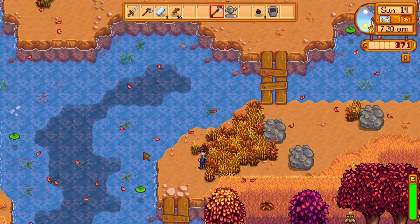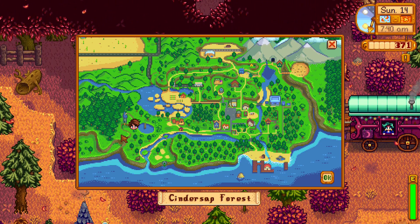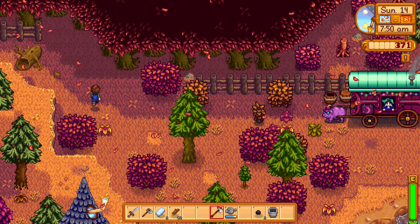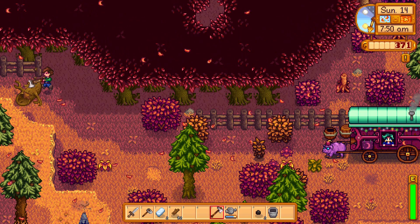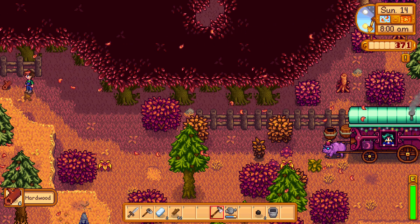We arrived at the place on the map - we're near the wizard tower. You can see the log at the top over here, this lock you can cut down with a steel axe. It gives hardwood, which you will need to progress further in the game.